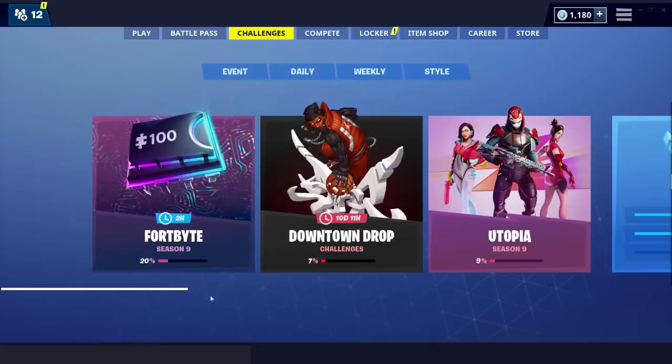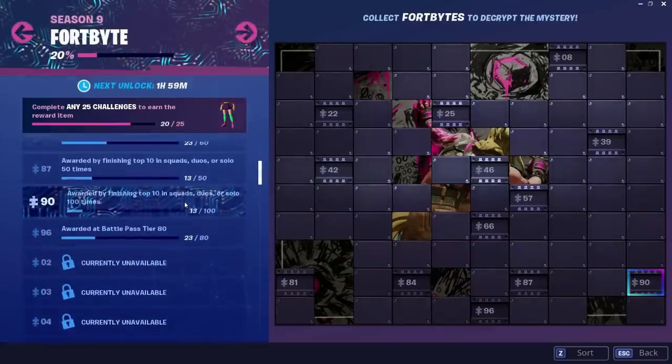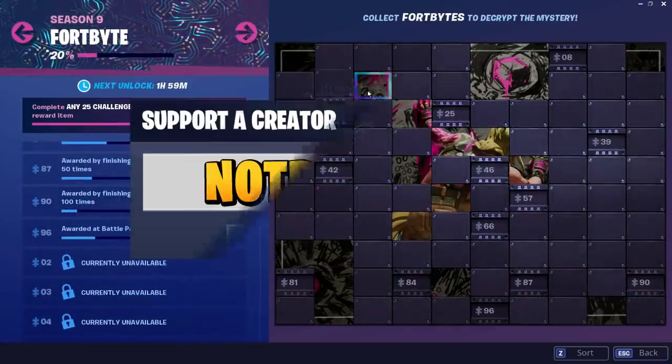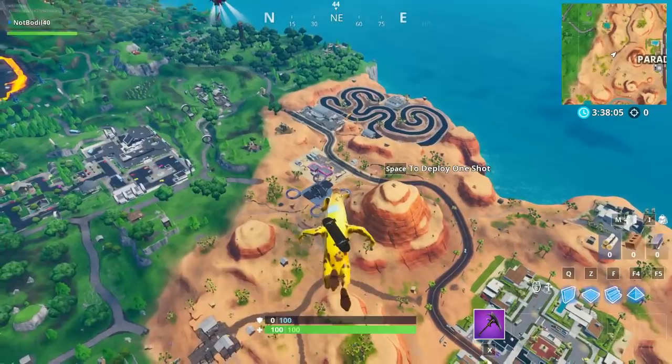Hey, what's going on guys, welcome to another Fortbite video. We have location 77 found within a trackside taco shop coming up right now. Make sure to leave a like and subscribe, use support creator code notboreal40 in the item shop, and let's go.